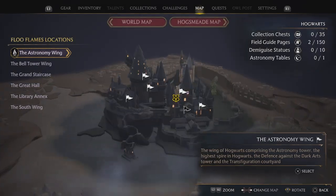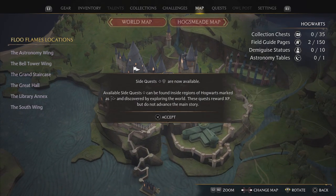Let's go to the next quest. Side quests are now available — side quests can be found inside regions of Hogwarts marked as a flag and discovered by exploring the world. These quests reward XP but do not advance the main story.